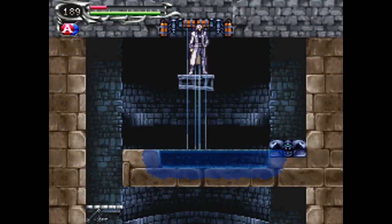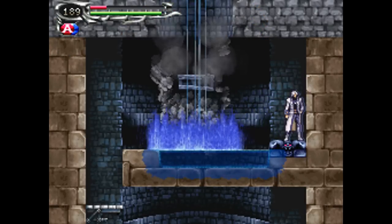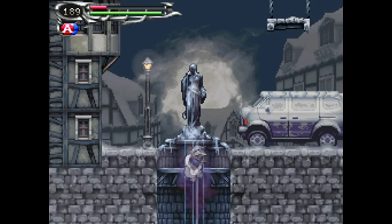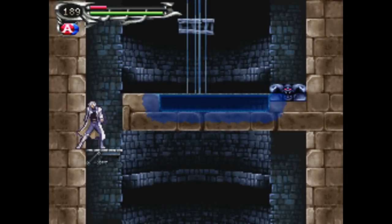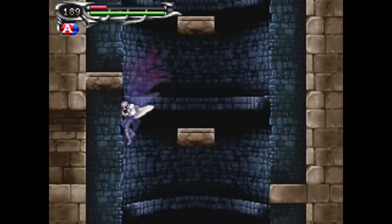Now up here, notice there's bombs all over the ceiling, but if we press that detonator, it explodes them and we reveal a secret passage back to the Lost Village up here. Instead of exploring up there again, we're going to head into this secret passage now.